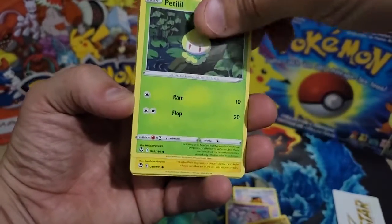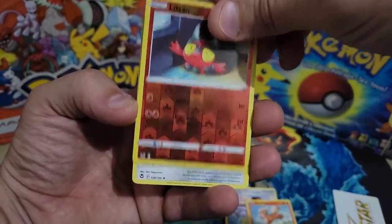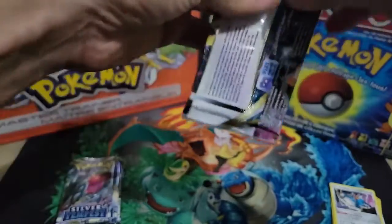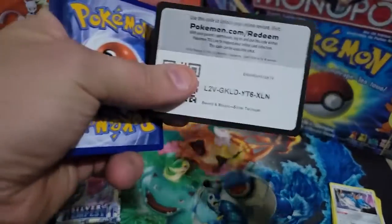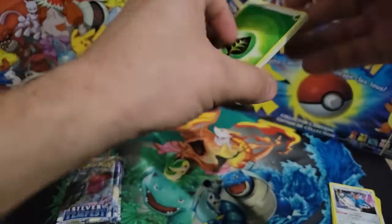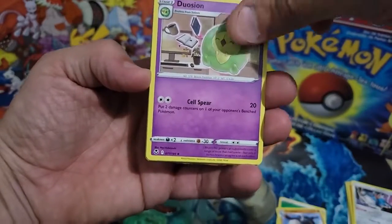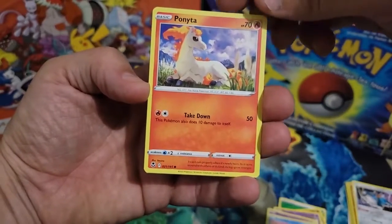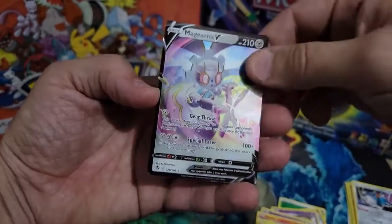Plants — very nice. Pikachu — very nice. Growlithe, oh very cute, Litten and Cobalion. Let me know in the comments below what you think of this set, if you're enjoying opening it. I've found booster boxes have had pretty decent hits — anywhere from like 12 to 15 or more hits in a booster box, which is pretty decent. There's a nice Venomoth, Ralts, Venomoth, and a Meganium V.